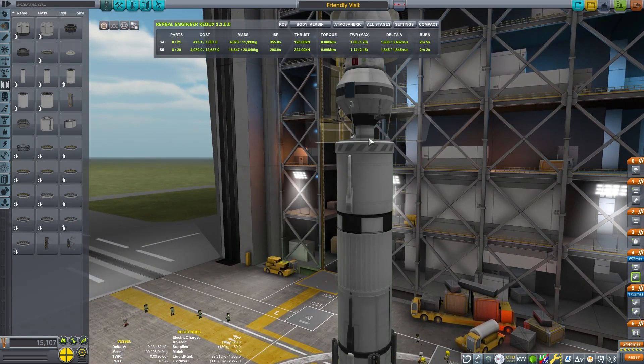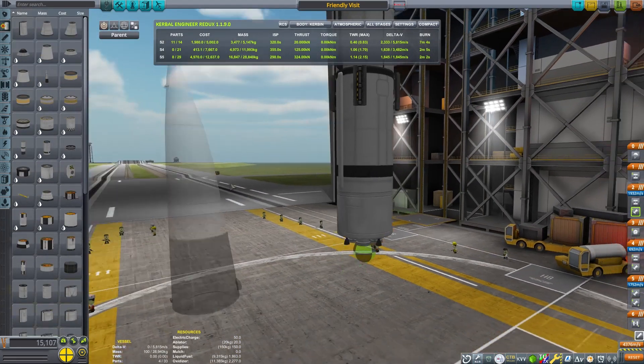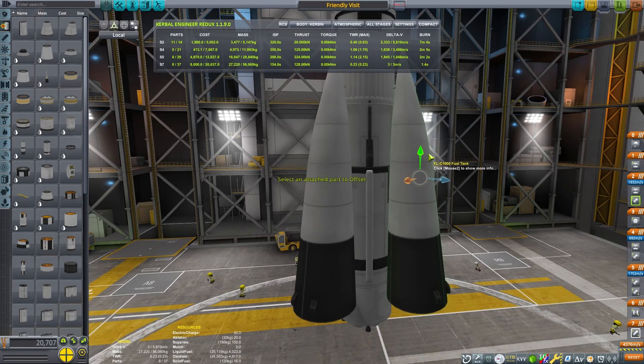We don't have quite enough Delta V yet for a MUN mission, so we're going to add a couple boosters to the side, and that will finish off the design for this rocket.